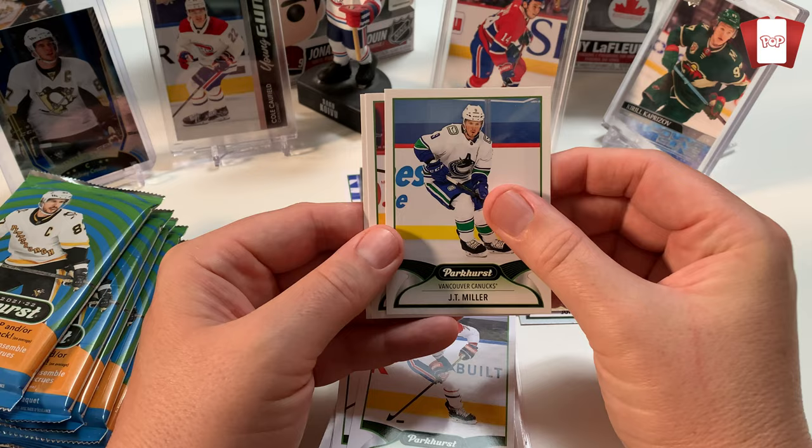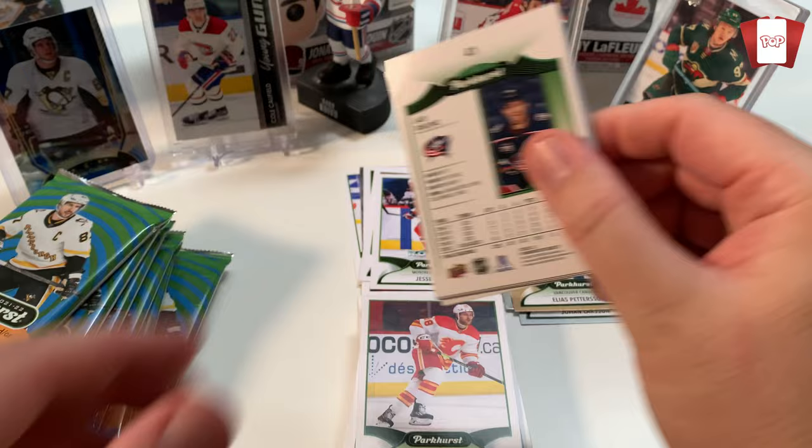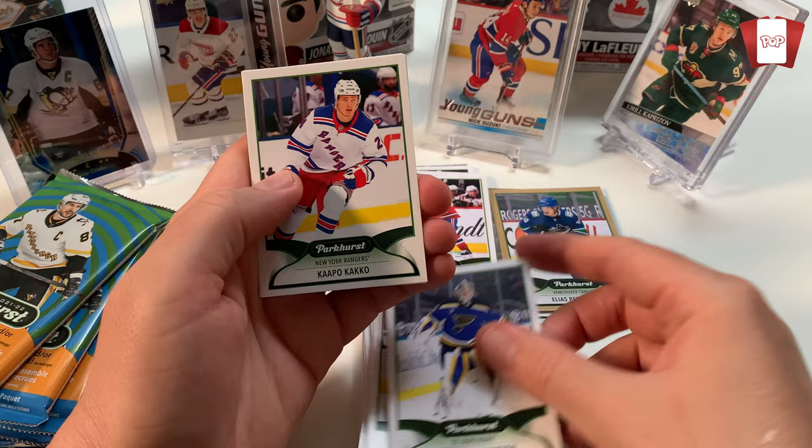He's doing okay in the Laval Rockets playoffs this year. So you never know - might be a late bloomer. JT Miller. Maji Pani. So you get a lot of value with the Parker's. As Upper Deck and their main series keep reducing the packs in their blasters, at least their sub-lines are not doing that.